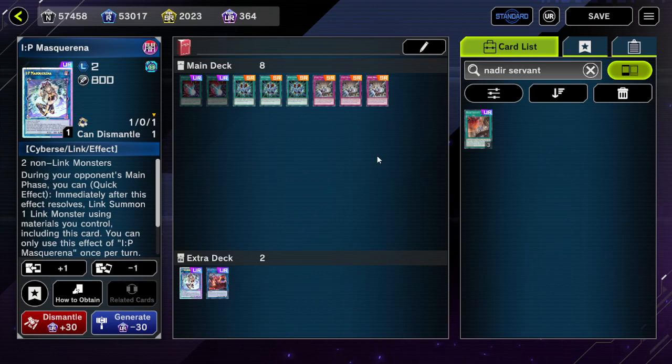IP can make Unicorn, but assuming you're going second, your opponent might have six cards, set five, pass — now you have four back row instead of five. If they Unicorn you, you're still doing pretty well overall.